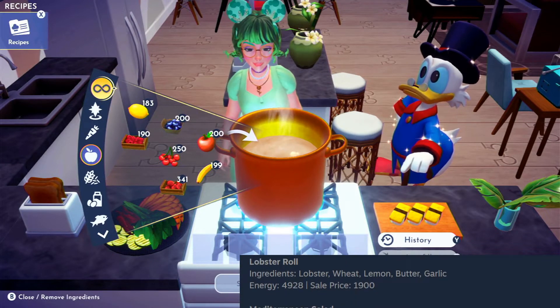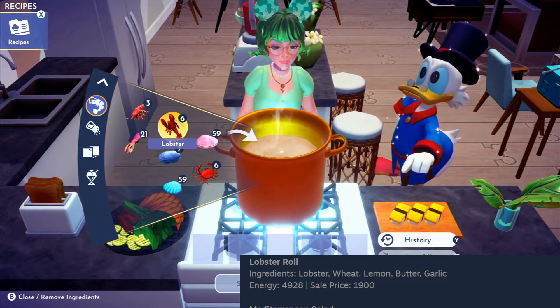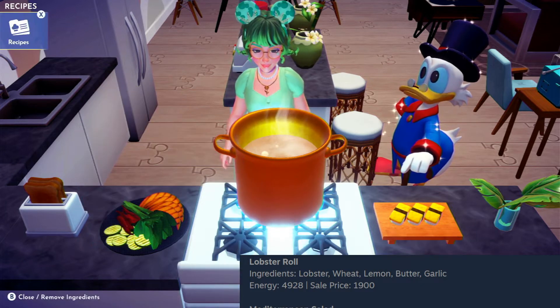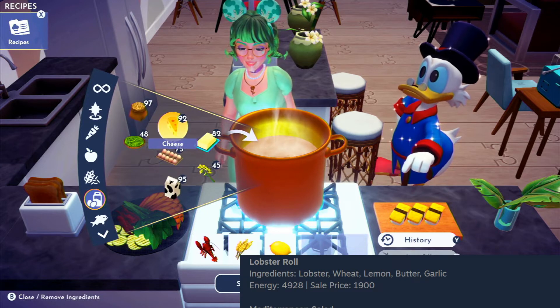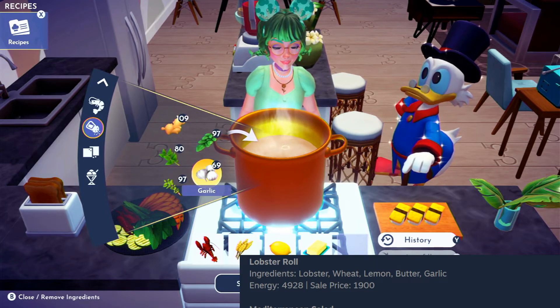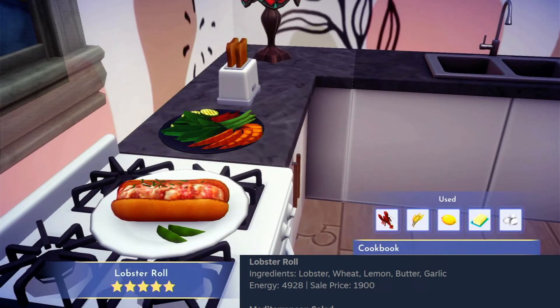The next dish we're creating is a lobster roll. Back down to seafood — we will need lobster, wheat, lemon, butter, and garlic. Not going to lie, this one is not as nice looking. It almost looks like a meatball sandwich. I'm not crazy about it and I probably will not be decorating with that lobster roll.